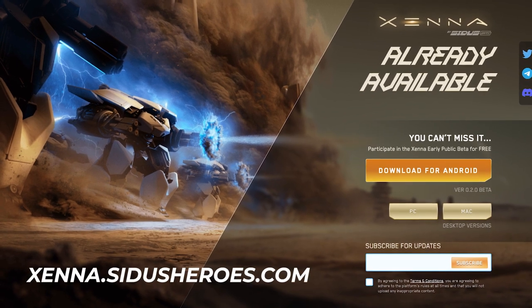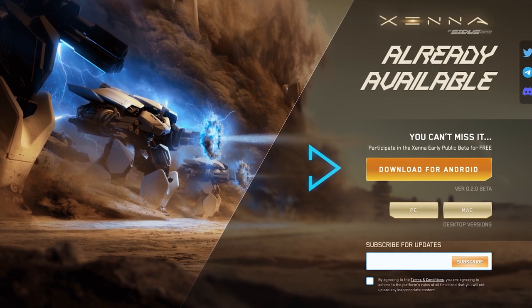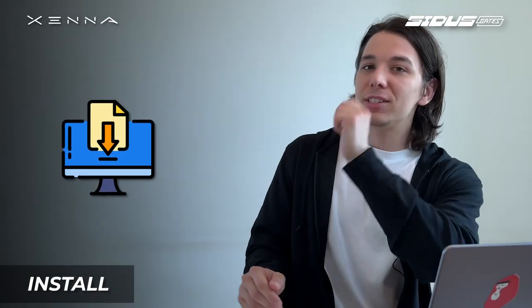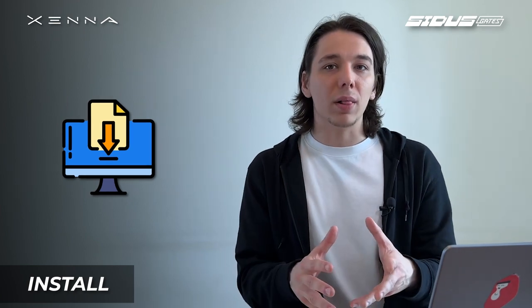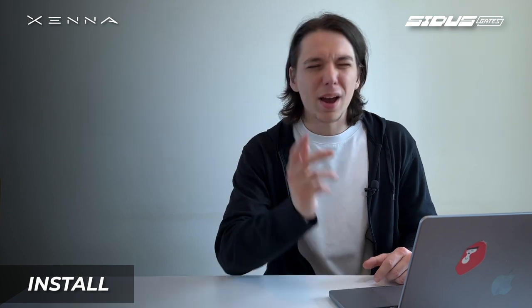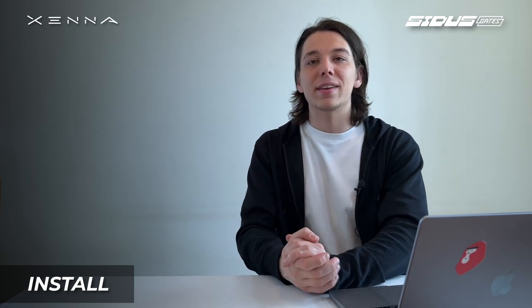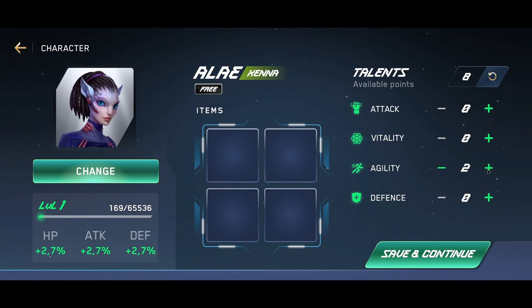Now let's play Xenai. You need to go to xena.cetusheroes.com and download the game. Three options are available: Android, PC, and Mac. Next, you must install the game if you play on mobile, or extract data from the archive. Finally, just launch Xenai. You will need to type in your real email because you'll be sent a six-symbol pin. Enter it and continue. You'll be given a free in-game character and an option to choose a nickname. After that, continue to the lobby.